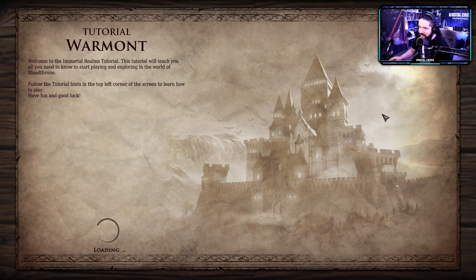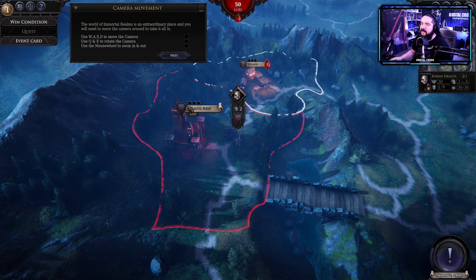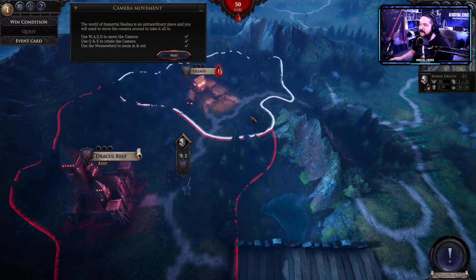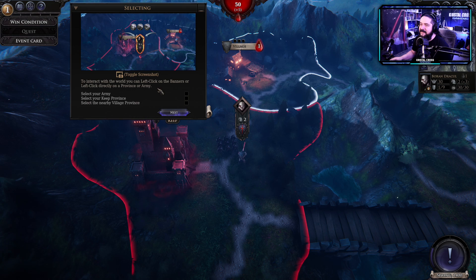Mi piace sempre fare il tutorial, specie nei giochi strategici, per imparare un po'. Benvenuto al tutorial di Mortal Realms — questo tutorial ti insegnerà tutto ciò che hai bisogno di sapere per iniziare a giocare ed esplorare il mondo di Blood Throne. Per muoversi, ruotare la camera e lo zoom — effettivamente a guardarlo un po' sembra Total War.